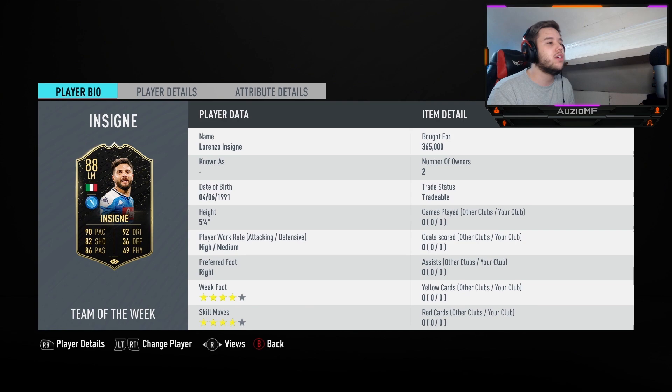365k and his stats look insane: 90 pace, 92 dribbling, 82 shooting, 86 passing, 49 physical. The only thing I would love to increase there is probably his shooting. Other than that, he looks like an outrageous card.